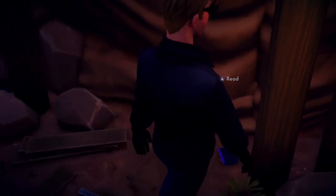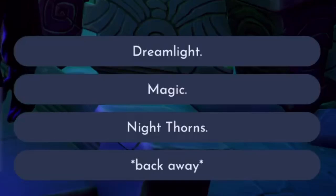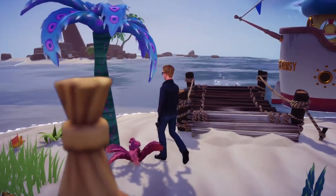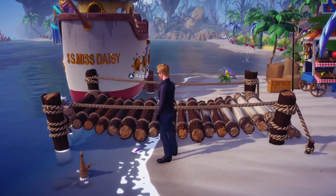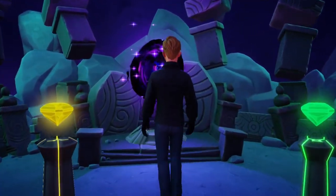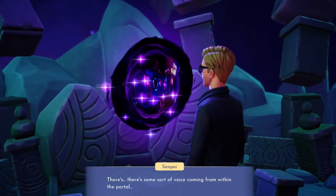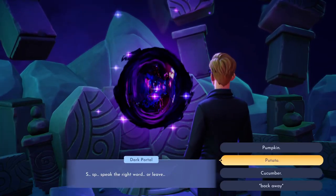Proceed past the shimmering pool that brought life to the brilliant blue potion and turn right at the tunnel's end. The final choice is between Dreamlight, Magic, and Nightthorns. The corresponding note can be found on the left-hand side of the pier, located in Dazzle Beach. Now that you've seen the location of each experiment note, you know all ten answers to provide the mysterious presence within the portal.